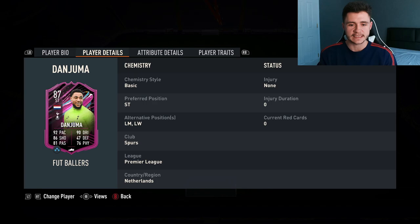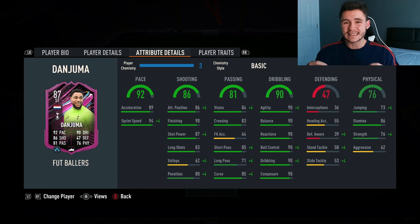If we look at his alternative positions, we do see a bit of versatility with the card, which is fantastic to see. He can play striker, left mid, and also left wing. As you guys know, at the start of FIFA he did have an insane moments card that a lot of people used in their main team, and now he has the Footballers card again — and the in-game stats look really good.